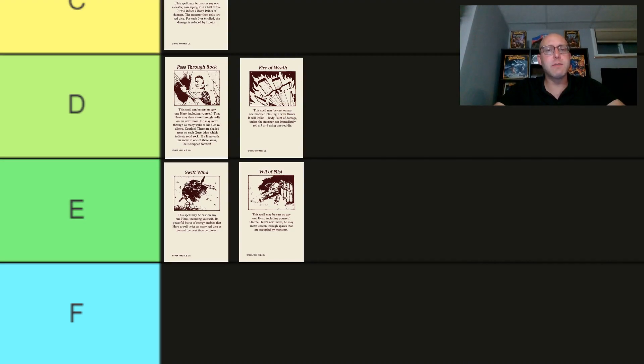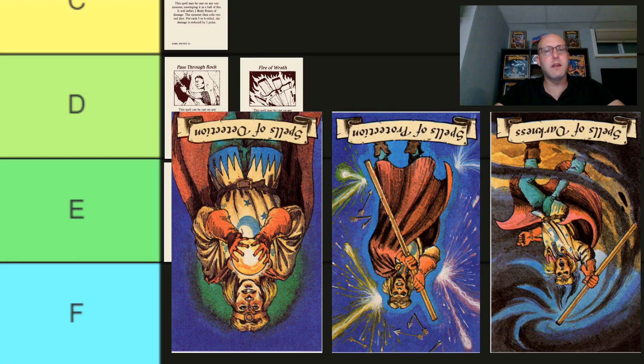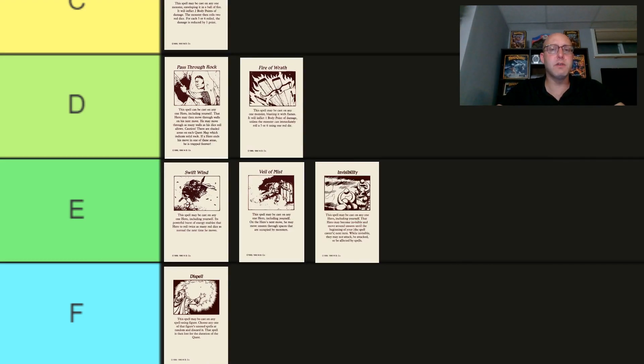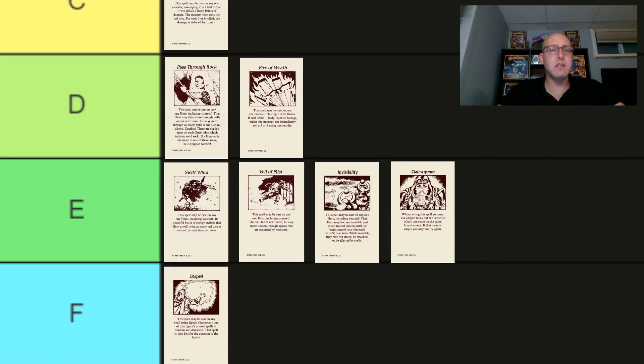Moving on to the Wizards of Morcar expansion decks — the Detection, Protection, and Darkness spells. I do not like these spells; I do not find them useful. Coming in at rank F: Dispel. It must be cast on a spellcaster, which greatly narrows down the potential targets, and that target then loses a random unused spell from their deck. If it wasn't random it might be more useful, but I wouldn't want to waste a turn on this in battle. Invisibility is basically the same as Veil of Mist, letting you move unseen for one turn through an area with monsters. I ranked Veil of Mist E, and so Invisibility gets the same. Clairvoyance also gets rank E — getting to see the layout of one room of the dungeon won't make that big of an impact. If you want to see a room, ready your heroes and open the door. And if you happen to pick a room that's empty, you just wasted your spell.